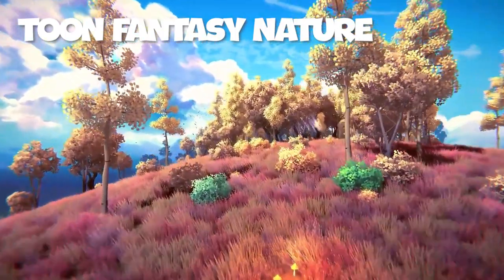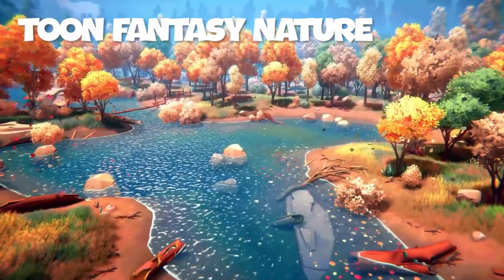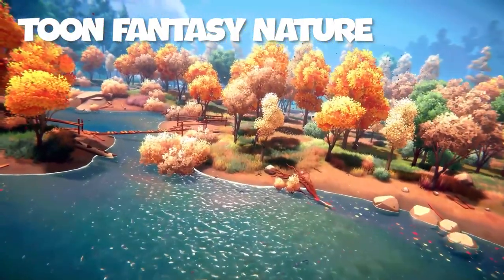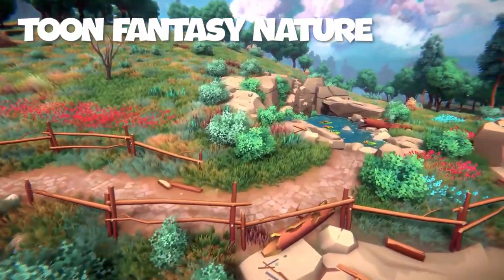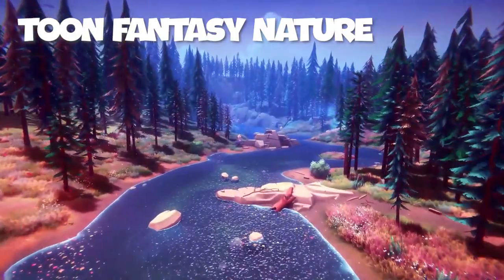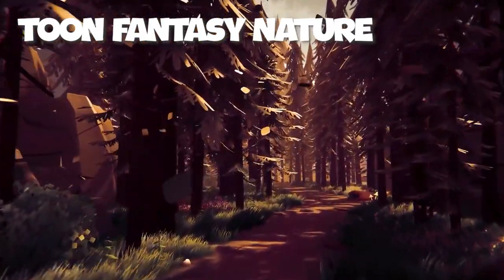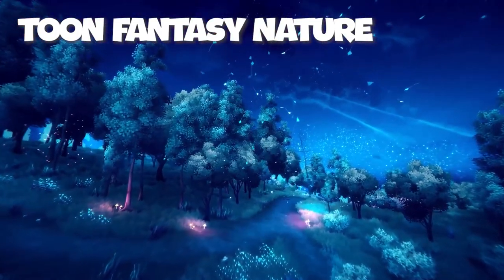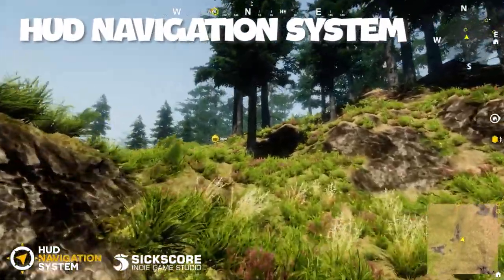Toon Fantasy Nature also includes eight meticulously crafted demo scenes showcasing the full spectrum of assets, with multiple lighting presets and post-processing profiles for morning, twilight, and starry night settings. The vegetation assets include 137 plants, flowers, and trees — with 36 varieties of trees, 18 fallen and broken trees, 38 bushes, ferns, and flowers, 20 water-friendly plants like lilies and lotus flowers, and 18 whimsical mushrooms. There are also 20 unique rocks ranging from small pebbles to imposing boulders, plus 25 essential props including a wooden pavilion, swing set, campfire with a fire particle system, fence and bridge kit, and more.